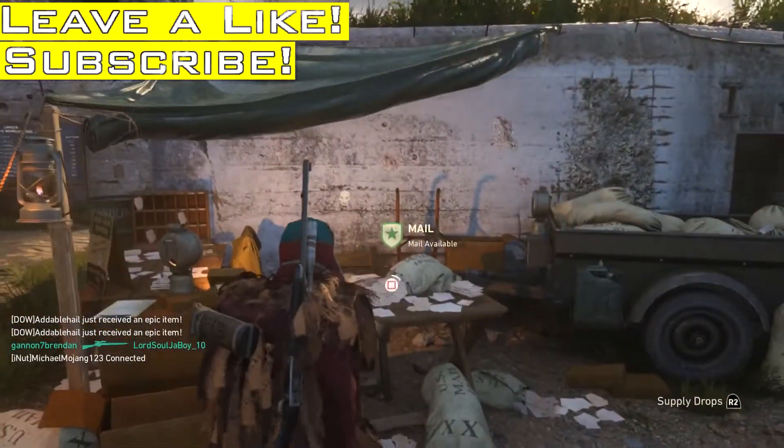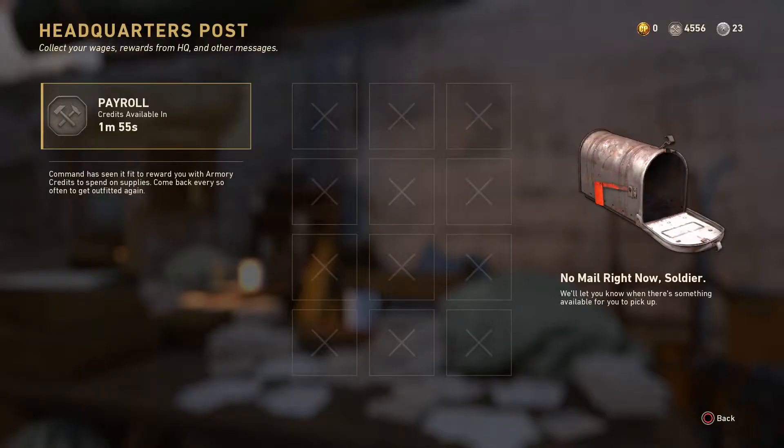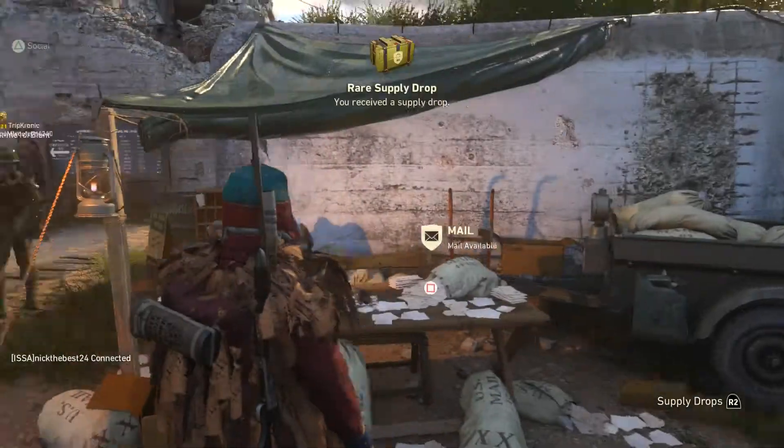So for January, for having Twitch Prime you receive an Epic Supply Drop and a Rare Supply Drop. This is kind of funny because this is the first time we have seen the Epic Supply Drop in Call of Duty World War 2 so far, and we get one for free!